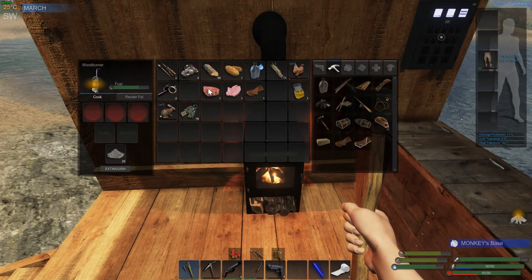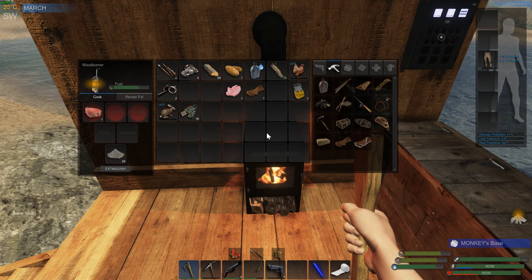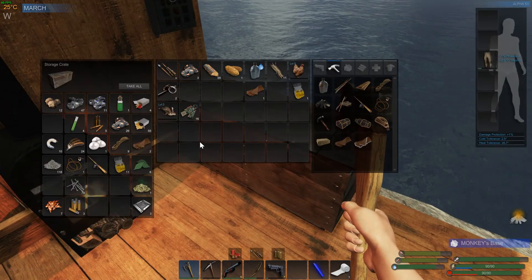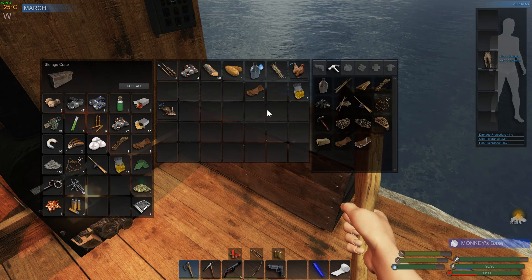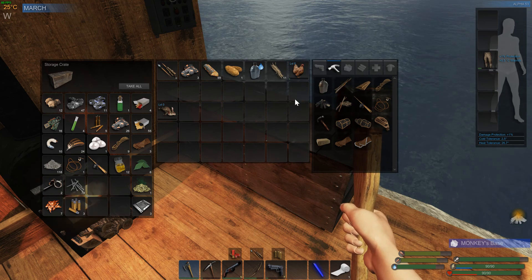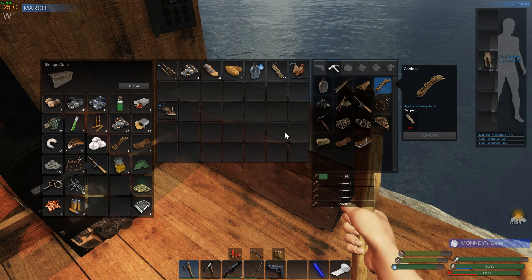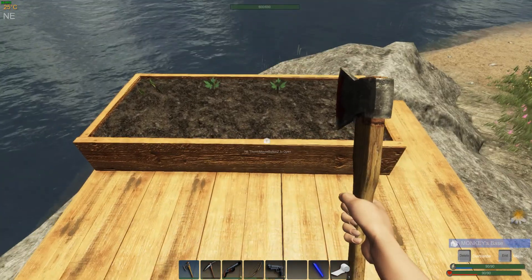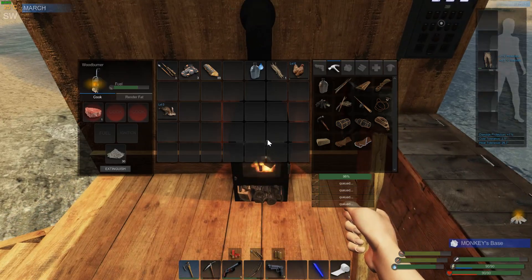We'll throw those tomatoes in. I should probably cook that while I'm here, and throw the fat in there — otherwise it'll go bad before I come back. We barely have enough scrap metal to do anything. Let's make a bunch of cordage because that gets used for everything. We did find a potato, let's extract the seed and throw that in here as well. At least we're getting a few things in the garden.